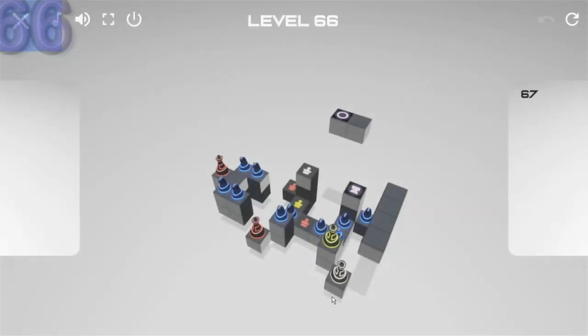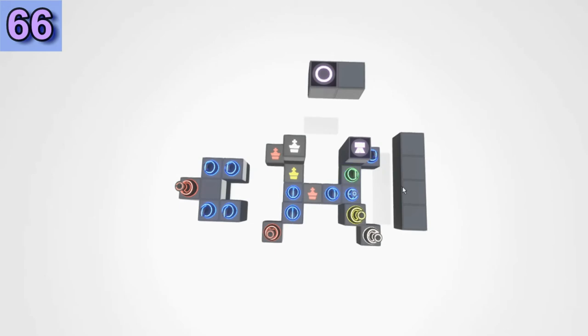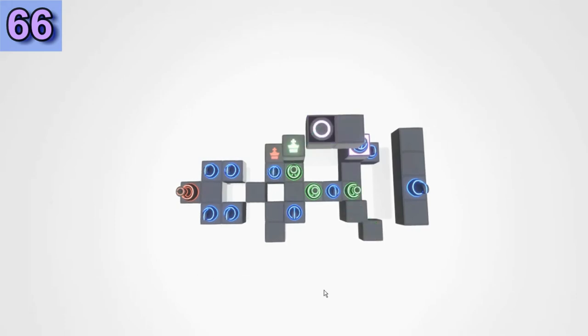Puzzle 66. We have four Kings now. This is the solution I found — kind of a quick one here. Second King to solve. We're going to use this same Knight to solve the third King. And in order to solve the last — the Red King — we have to move some Knights out of the way.